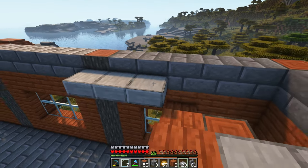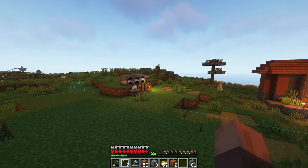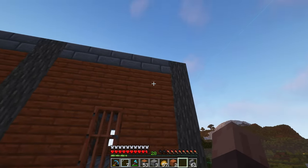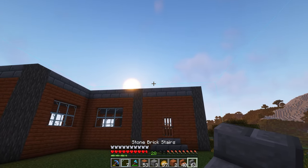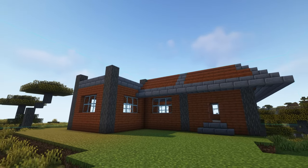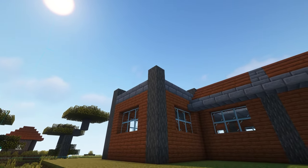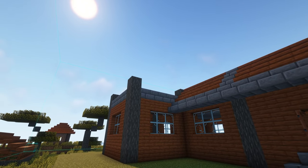I ran out of stone slabs just before the center, so I'll smelt a little more stone. While that's happening, we can start on the roof. For the roof, we're doing a mixture of stone brick stairs and acacia stairs - stone brick outlining the acacia stairs to make it look like they've got structural support and not just a flat roof. You can see the stone brick outline with the acacia coming together nicely. For the balcony, we'll put some acacia fences between the logs so you can walk out and enjoy the view.